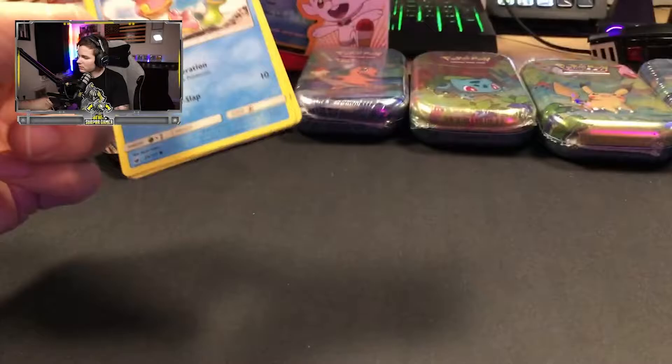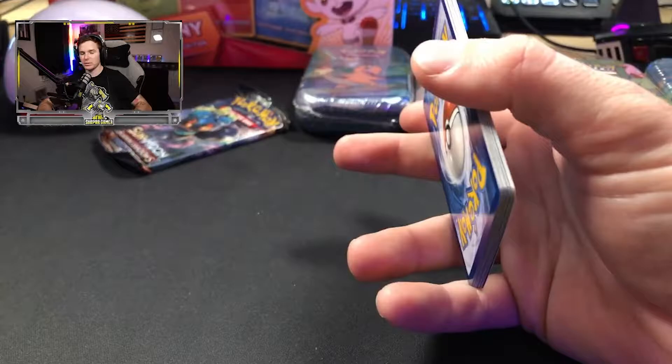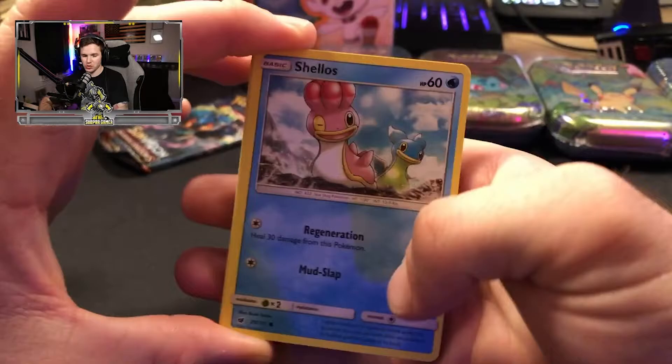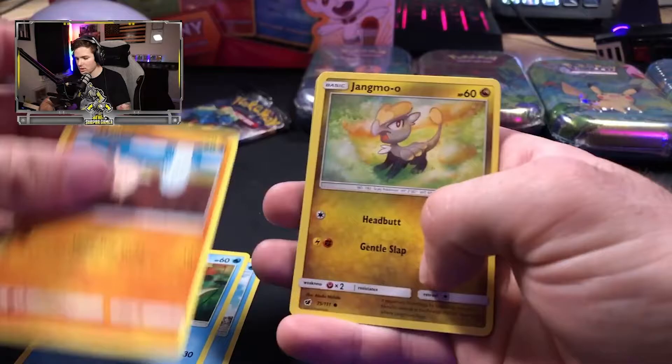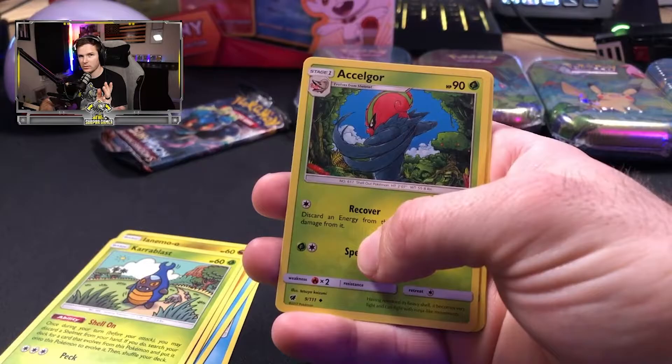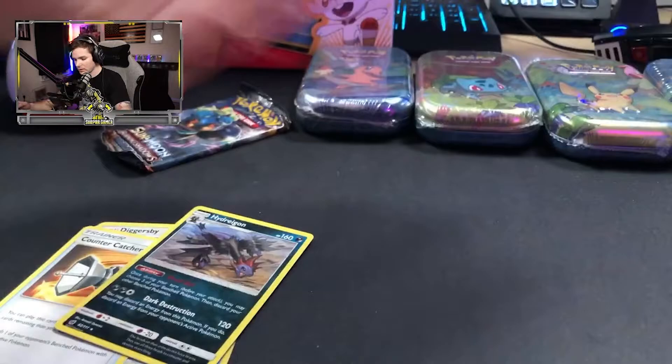Let's go on to Crimson Invasion. Pokémon has been blowing up recently and I have not been able to find any in the stores, and we're just happy to have this store come up — it's only been open for a month, shocking we didn't know about it. Shellos, Dreepy, Mankey, Jangmo-o, Energy, Countercatcher, a Bunnelby, and a Hydreigon. Not bad — reverse holo Bunnelby.